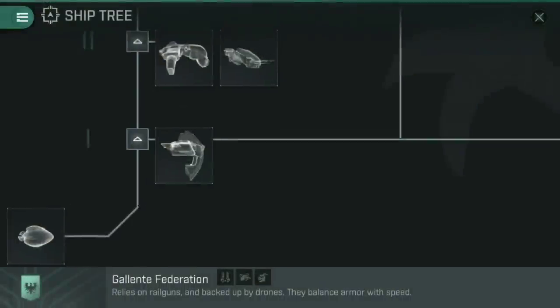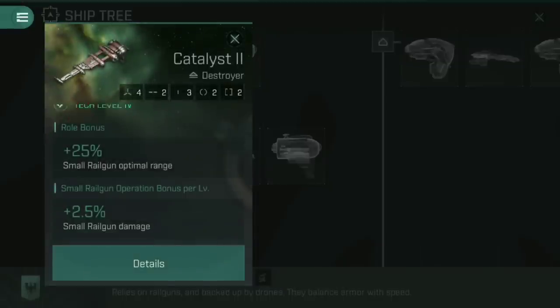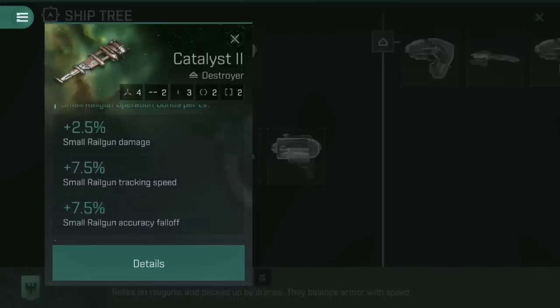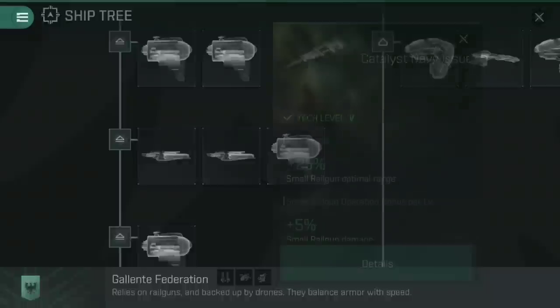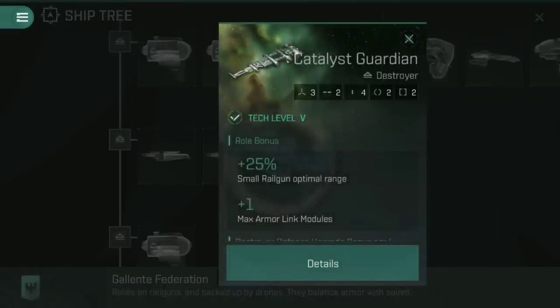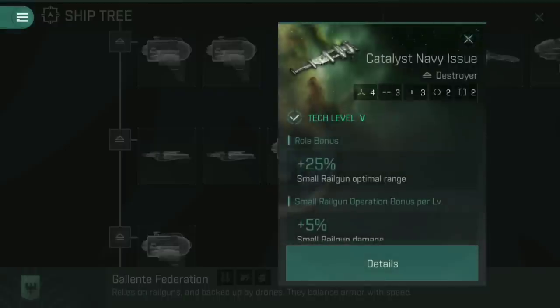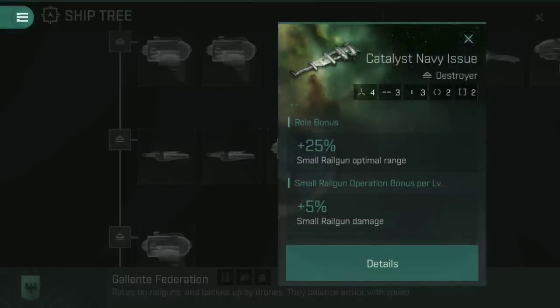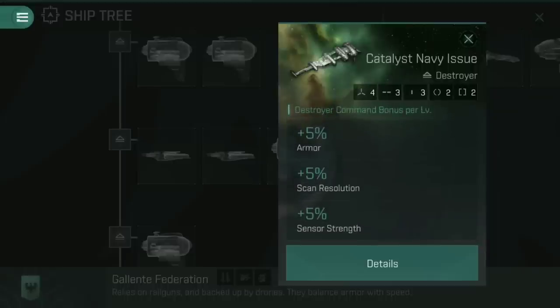Jumping back across to the Gallente Federation to look at the rest of the destroyers: you have the Catalyst 2 — same again, extra slot, four high slots, two mids, three lows. Same bonus of optimal range, and now you have tracking speed and improved falloff. Destroyer command still gives you the armor boost. One thing to quickly point out about the Catalyst Guardian: this uses armor link modules, not shield field — don't go and buy yourself a Catalyst Guardian and then try to put a shield field module on it. It won't work, and it's a bad idea anyway — which makes the Catalyst Guardian the opposite of the Thrasher and Cormorant Guardian, all about armor rather than shields. For the Catalyst Navy Issue, you get four high slots, three mids, three lows, the same roll bonus, additional damage, tracking speed, falloff, and scan resolution and sensor strength added into the destroyer command skill bonuses.